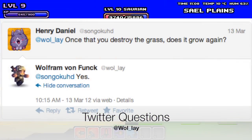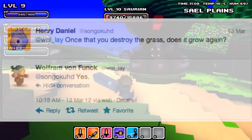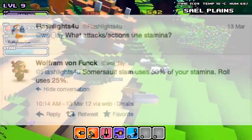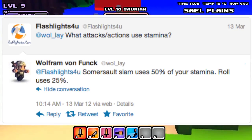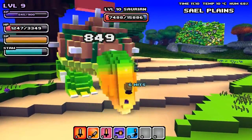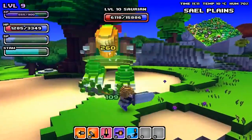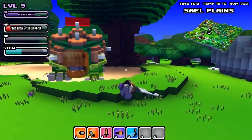Asked on Twitter if grass would regrow once destroyed, Wally replied yes. Answering another tweet, Wally explained two uses for the new Stamina Indicator. He mentions a move called the Somersault Slam which uses 50% of your stamina, while a roll would use 25%.